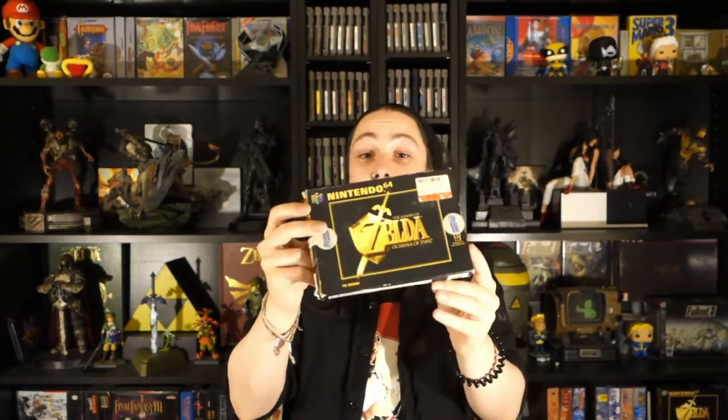Next up is another Rare game — Donkey Kong 64. Max gave me both the manual and the box for this one, and I already had the game, so now I have a complete set. He also gave me a box for my copy of Super Smash Brothers for the N64 — I already have the game, so I'm only missing the manual for a complete set. Last but not least, and unfortunately a little beat up, Max gave me a box for Zelda Ocarina of Time, with the manual and insert still inside — so I just need to pop my game in and I'll have a complete set.